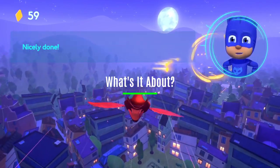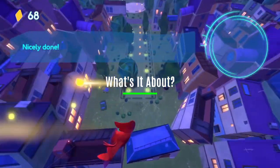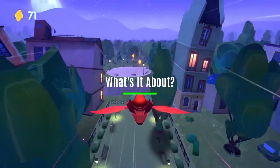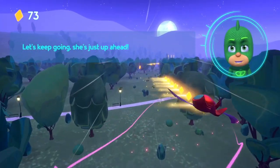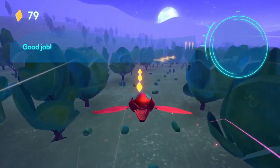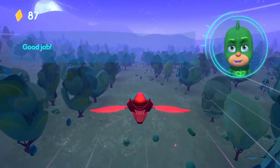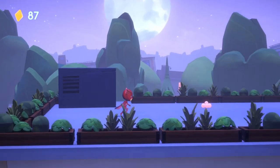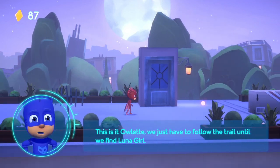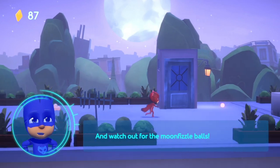PJ Masks Heroes of the Night is a tie-in video game based on the TV show of the same name. In the game you're usually playing as three kids who are the PJ Masks gang: Catboy, Owlette, and Gekko. Each of them have sort of superpowers - Gekko has the powers of a gecko like climbing up walls and super strength, Catboy has super speed and stuff like that, and Owlette can fly.